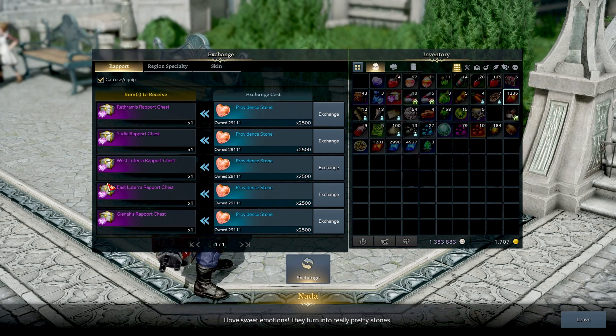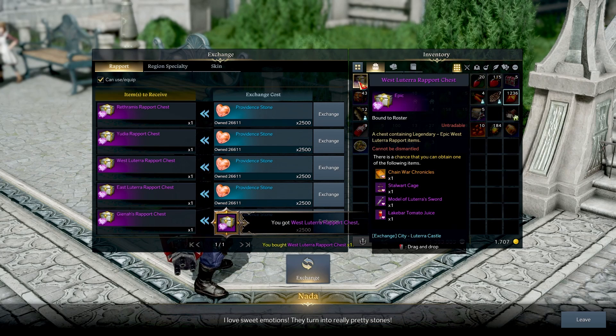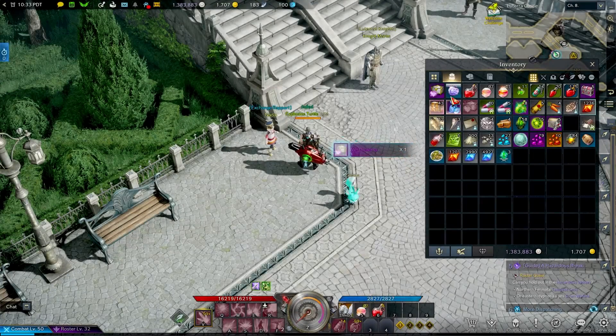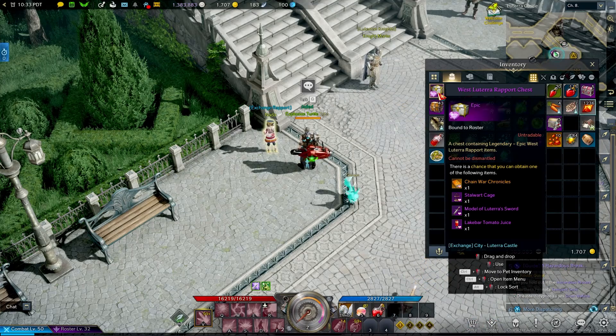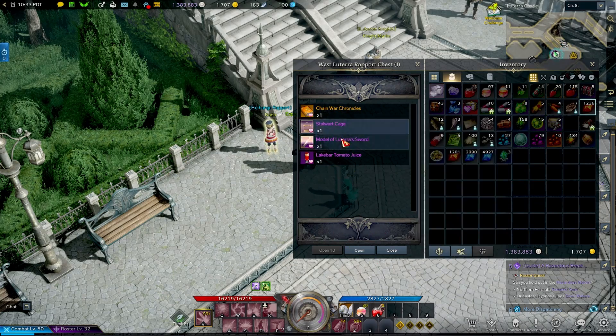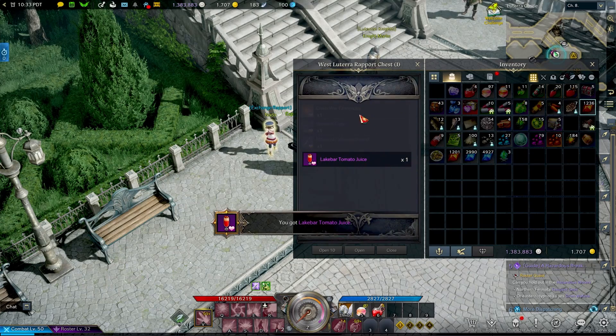Some of these are pretty similar — you can see East and West are slightly different — but the legendary items are the same. Simply purchase that chest. You can purchase as many as you want and it'll give you that item. What's really neat about this item is it cannot be dismantled and it's not tradable, but as soon as you right-click it you can go ahead and open it. You can't select the result — it's randomized chances — but you still have about a one in four chance.